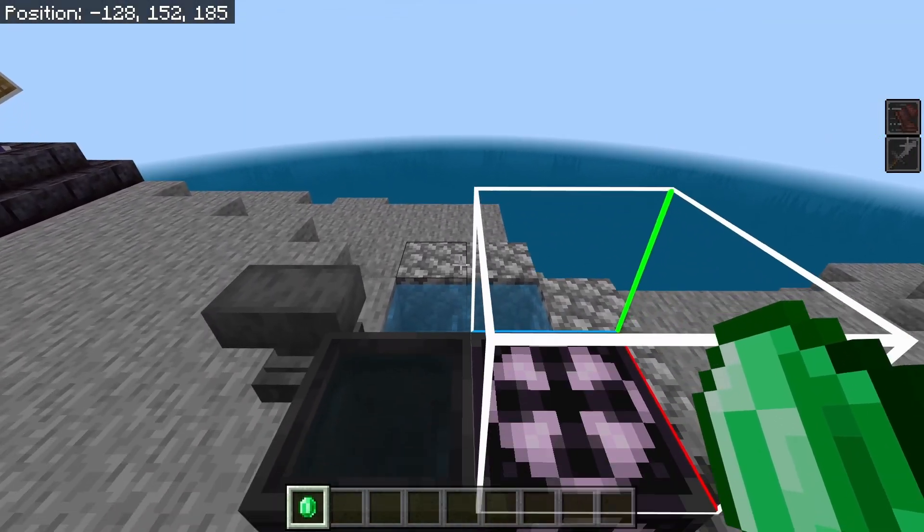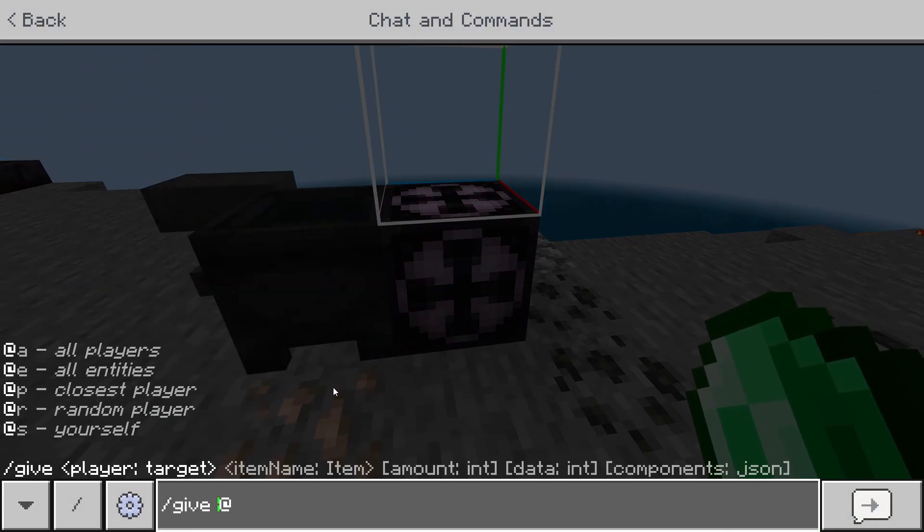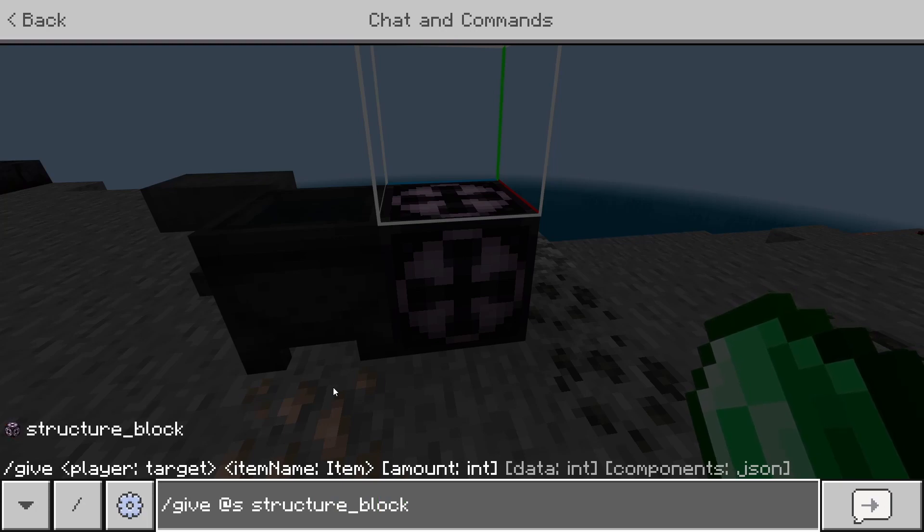Now we have one more item that we need to craft. We're going to need to grab an emerald, and using the anvil, we're going to rename it — we're going to call it "rally".